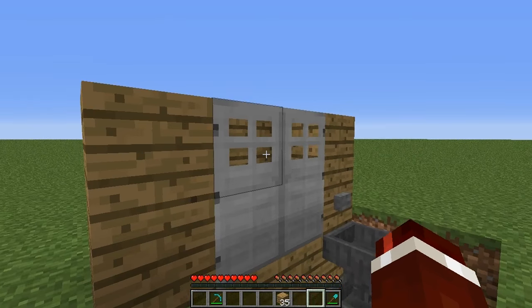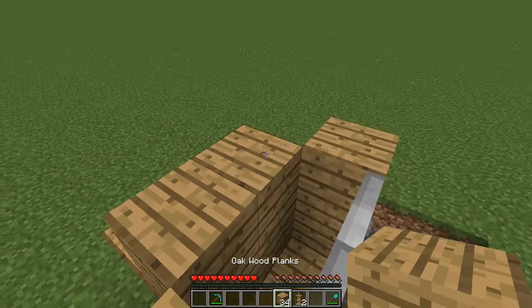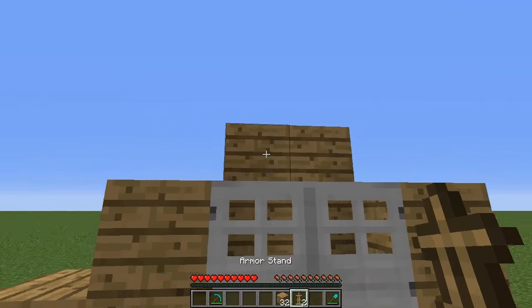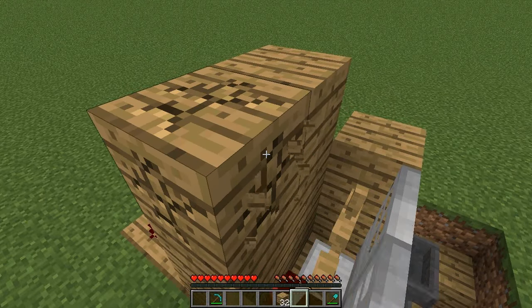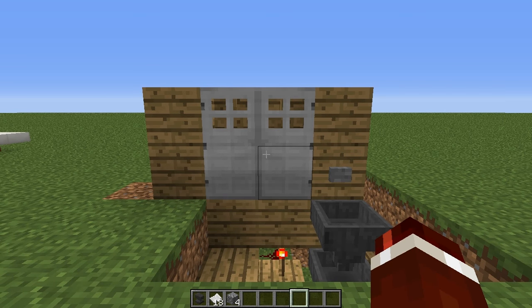For our armor stands, hop up on top here. Temporarily place two blocks on top of the ones at the back, then right-click them and your armor stands will go down behind the doors. Then destroy the temporary blocks. Now, believe it or not, that is the construction complete.